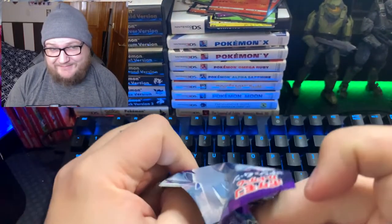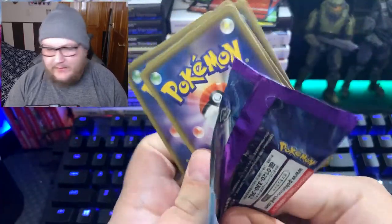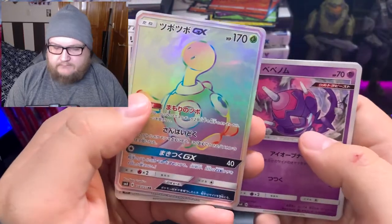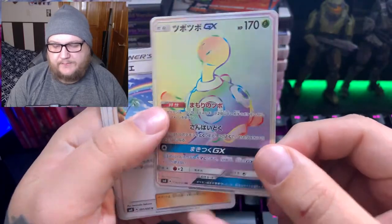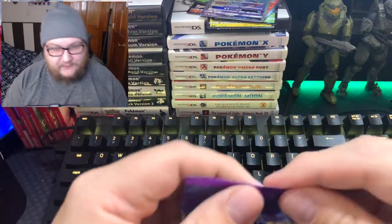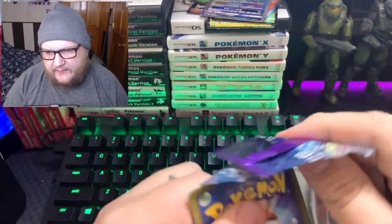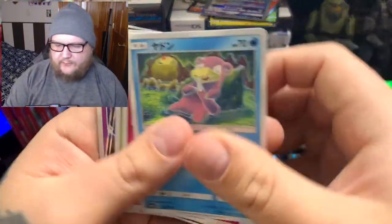We're not doing too good on this — not really. Give me a Lugia, that's all I'm asking for. Oh — a Rainbow! Rainbow Shuckle GX! I'm not going to complain. It's not a Lugia, but I think that knocks us out of our secret rare... actually it's a hyper rare, so I'm not 100% sure. We'll find out hopefully soon.